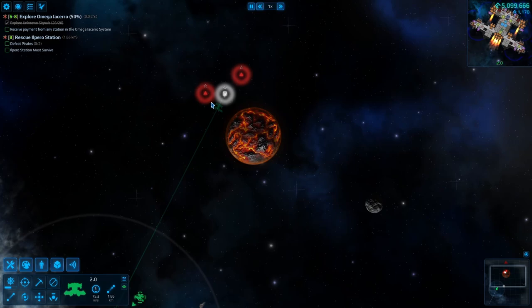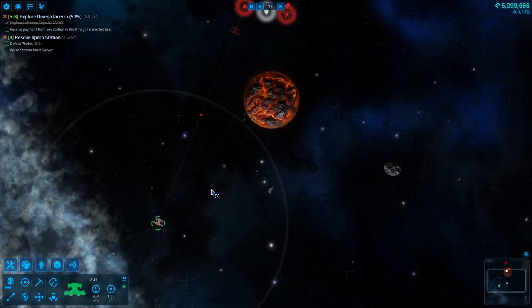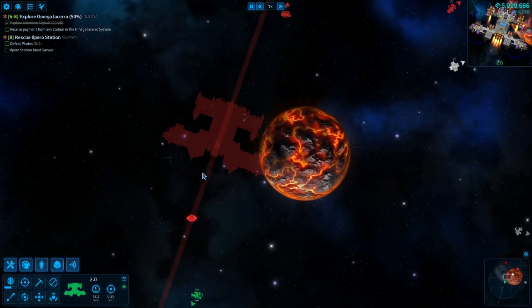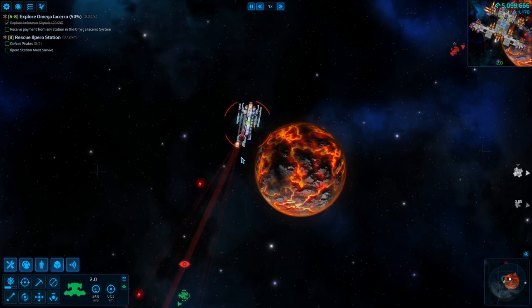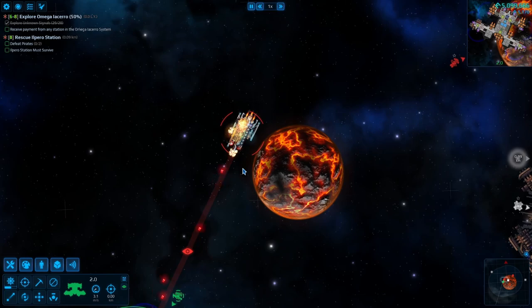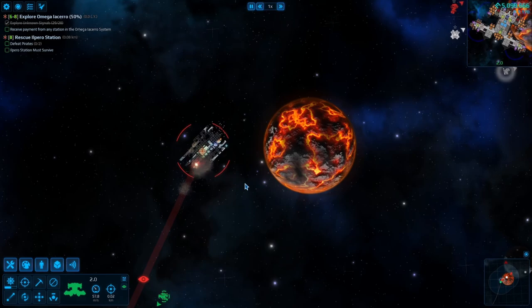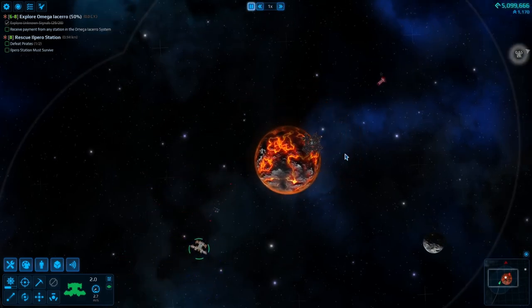Alright, so we're coming up across the station here, so let's get ourselves ready. What do we got going on here? Oh, he's got a railgun. Oh, that was nice. Very nice, very nice. Good in there, boys. Good stuff.